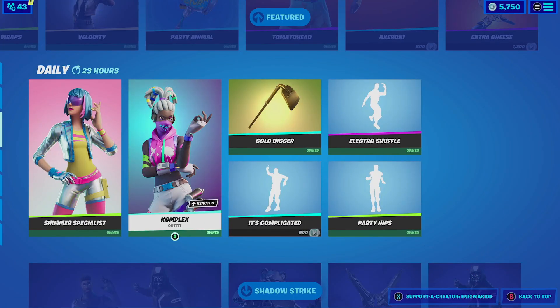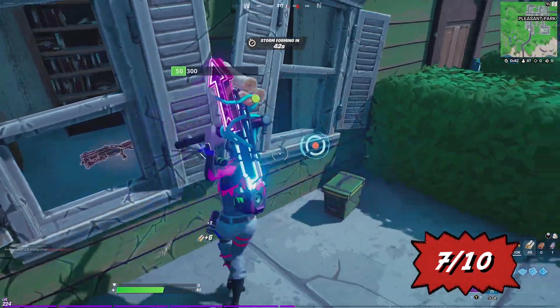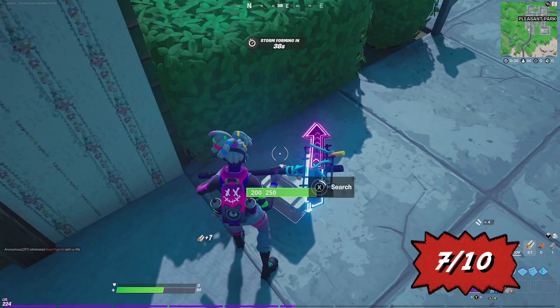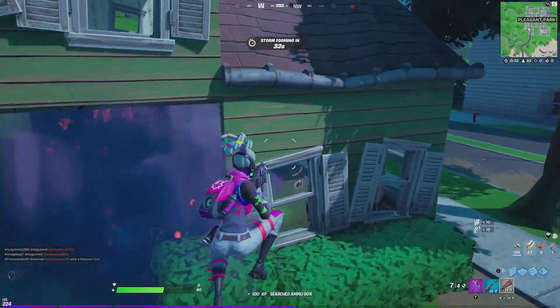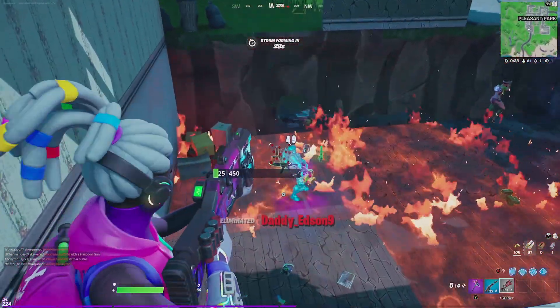Then for the next outfit we have Complex. She doesn't have two selectable styles, but she does glow at night whenever the game has nighttime. She also comes with the back bling called the Purple Jam, which has a very cool look. The back bling itself also has a similar reactive style that reacts in the dark.